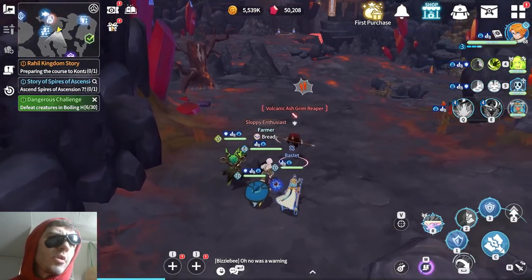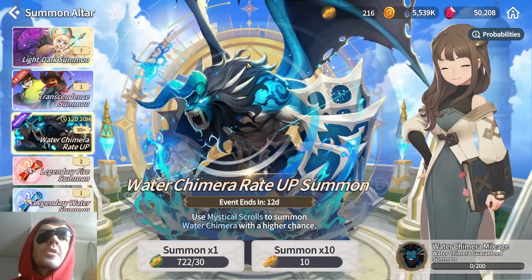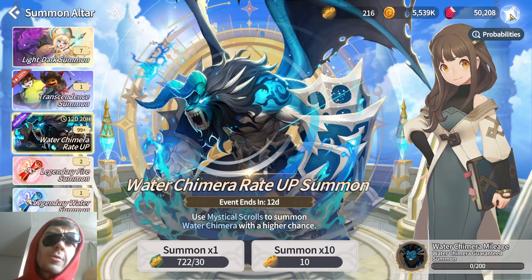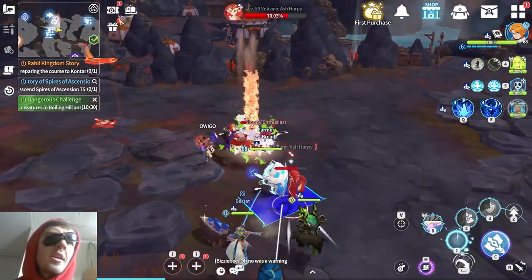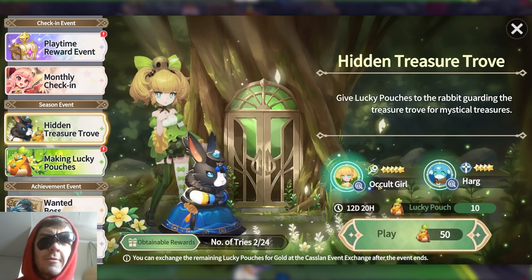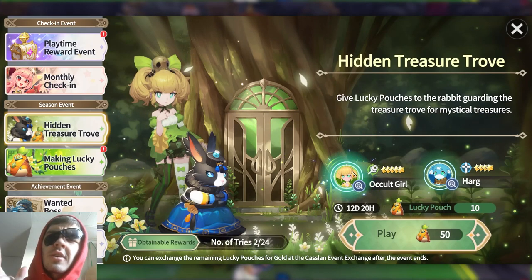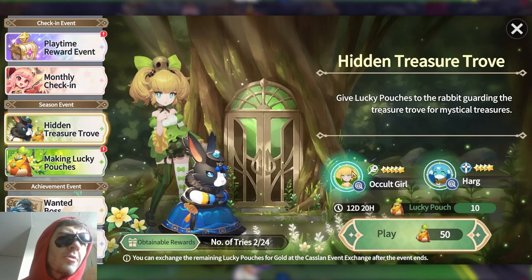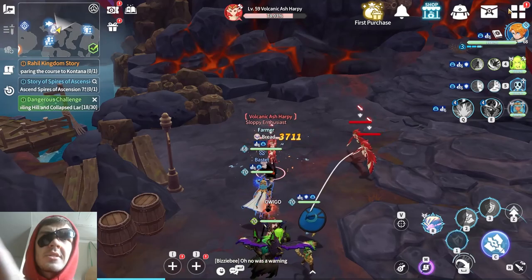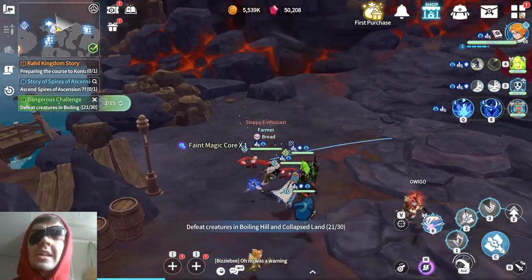I'm also going to be covering the Water Tail, who is currently available on the banner, and whether you should summon him and what he's useful for. And the last monster I'll be covering is the Wind Curler, which you can get from this event, and whether you should settle for just one copy or invest more tickets to get several copies for higher awakening levels.